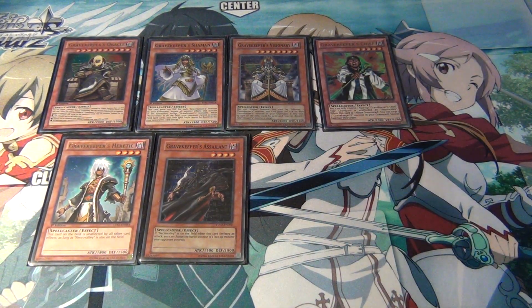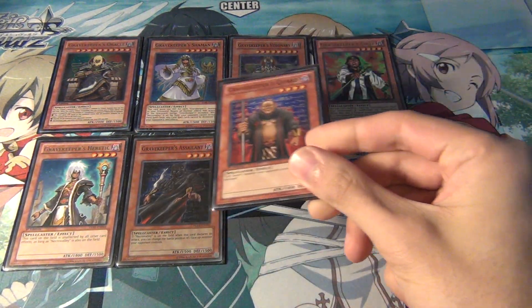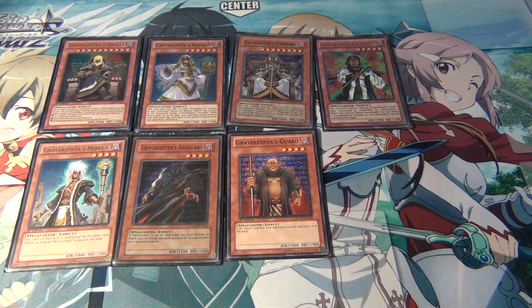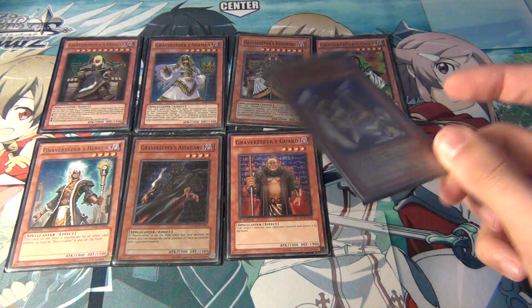Next, we have one Gravekeeper's Assailant just for disruption — changing the battle position of stuff. And then one Gravekeeper's Guard. This is basically like a Compulsory Evacuation Device when he's flipped. He's got 1,900 defense, so he's got pretty decent defensive stats. He's a very good first turn set if you don't open up with Spy.